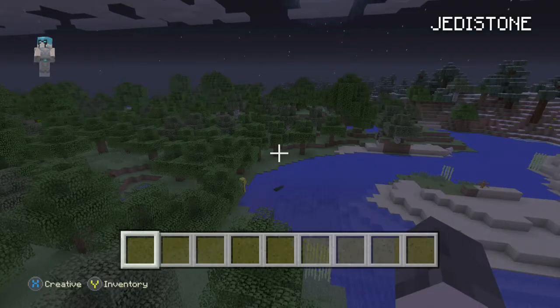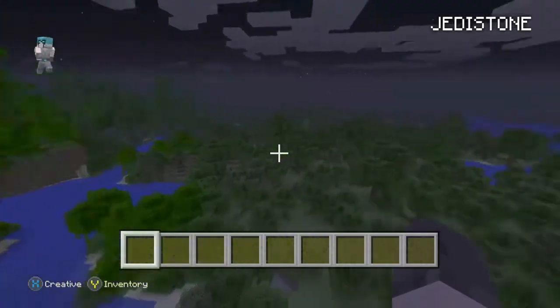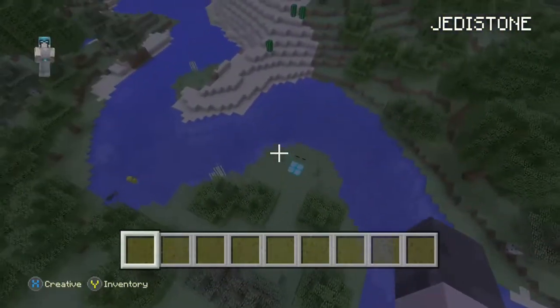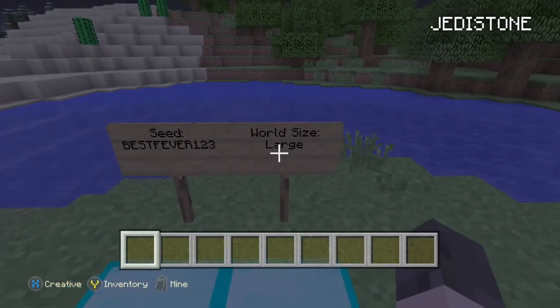At number 1 we have a nice seed that provides you with a nice jungle and a forest next to it. It's quite a good seed and the seed is best feather 123 and the world size is large.